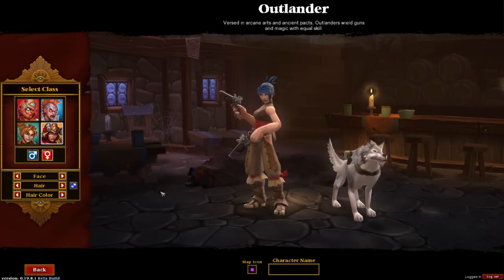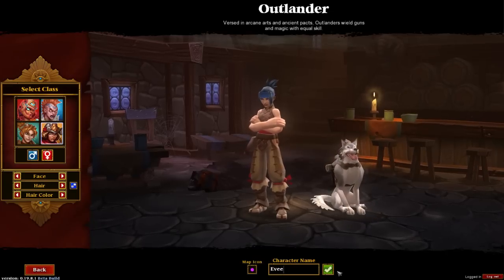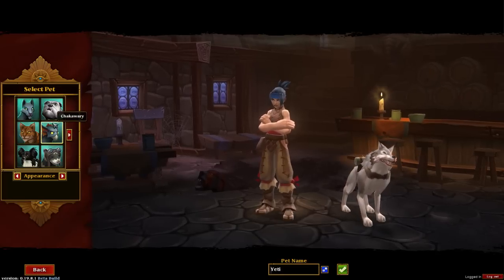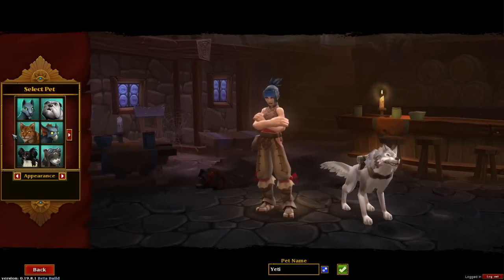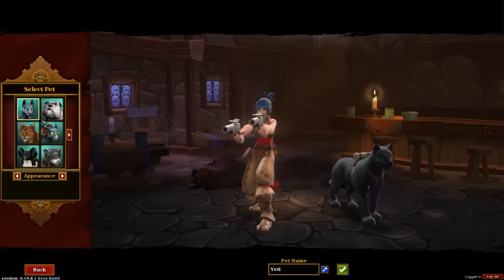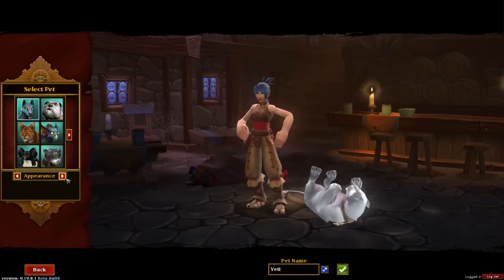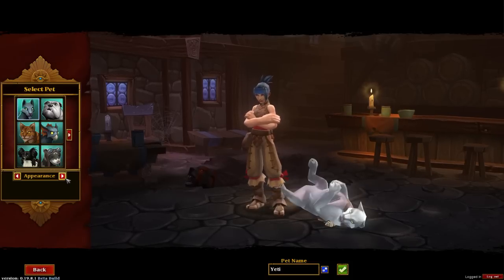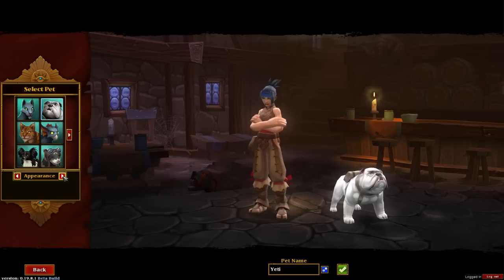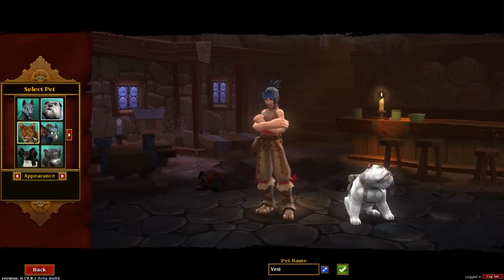Once you are done making your character, you can set your character's name, click OK, and then you get to choose a pet. There are 8 pets available right now — I have no idea if they'll increase that number or expand the customization options. Right now you can essentially just change the skin of your pet, and some pets don't even have a different skin, like the bulldog.